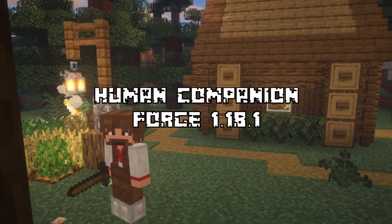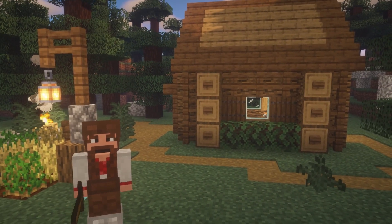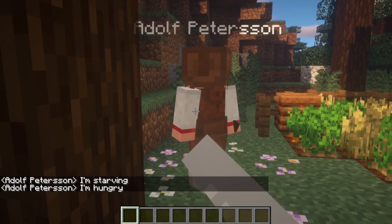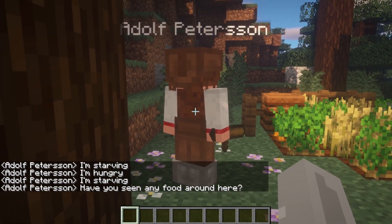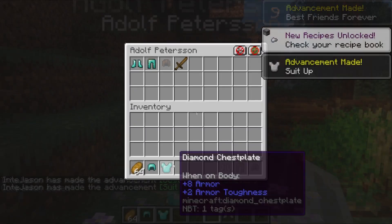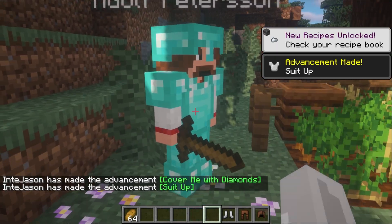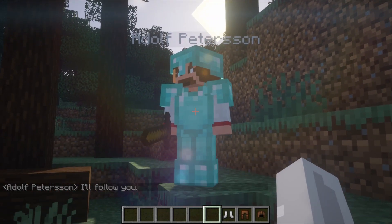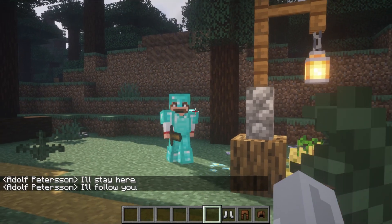Coming up next is Human Companion. This mod adds a bunch of NPCs that you can come across in your world. They are generally in need of food, and should you give them some of what they need, they will then become your companion. You can access their inventory and give them different weapons and food items. You can ask them to hunt for animals, attack mobs, or stay in an area. Overall, it's just a really nice mod that makes the world feel less lonely.